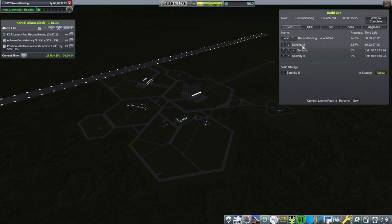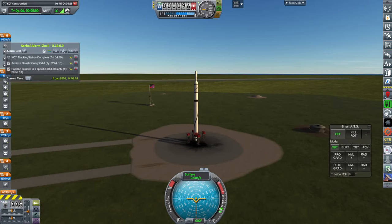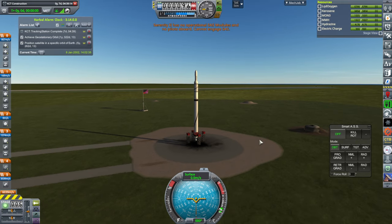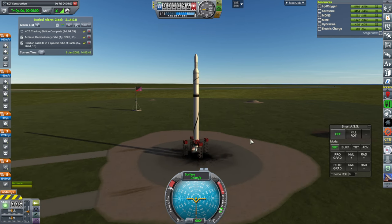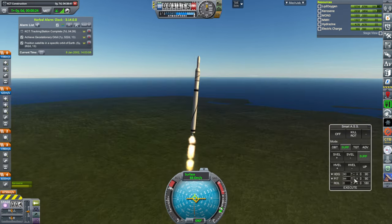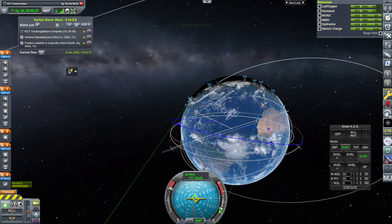The E is for the successful re-entry, which we haven't gotten yet. We'll deprioritize that temporarily. Currently in the game it is 2002, January 8th. SAS on — oh right, no SAS on this version. Ignition and launch. I might be wrong, but it's okay to launch it this time, come to think of it.